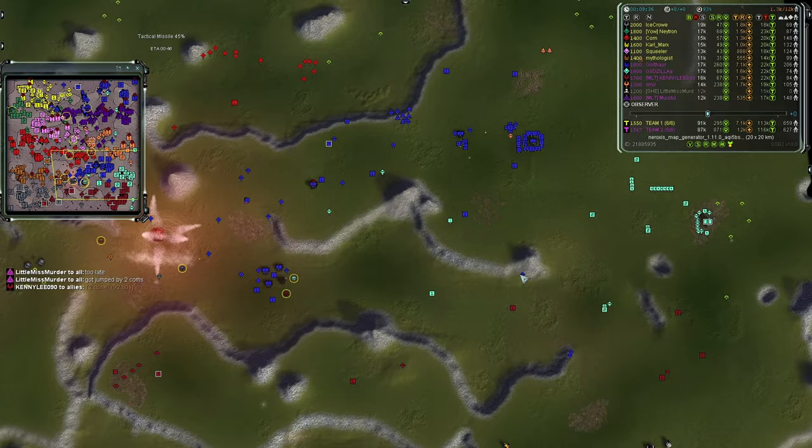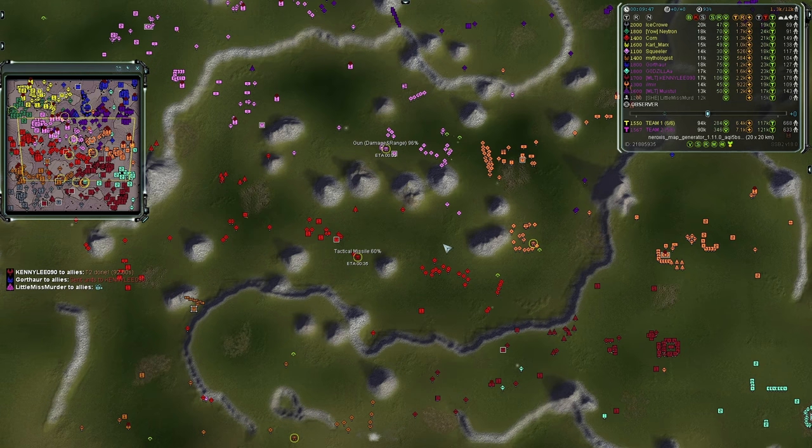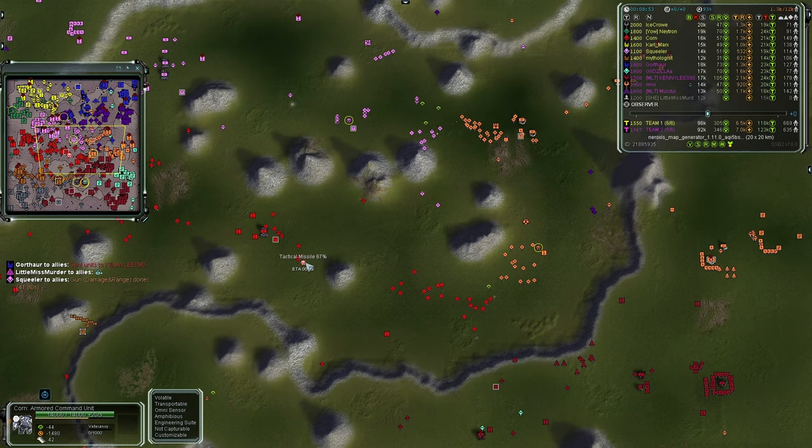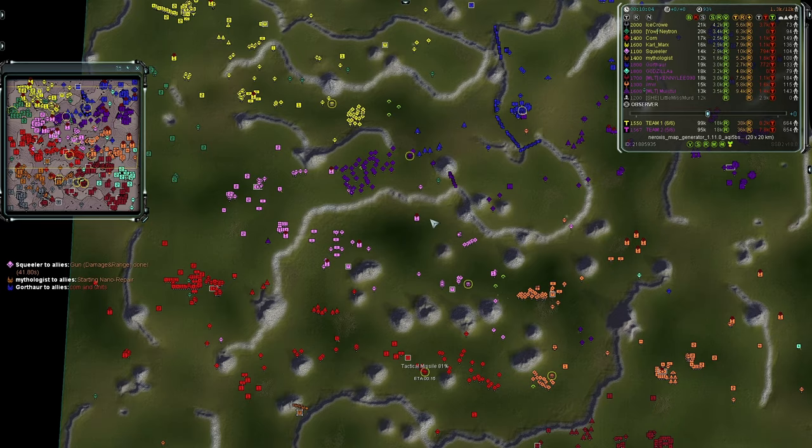I wouldn't be surprised to see Kennedy take control of Little Miss Murder's base — yep, he goes for land, which makes sense. The 2v1 scenario in the middle of the map for Team One is working very well, splitting Team Two's attention between north and south. A tactical missile is coming online for Corn — maybe we'll see a UEF billy-nuke.